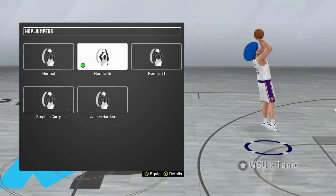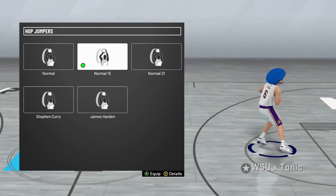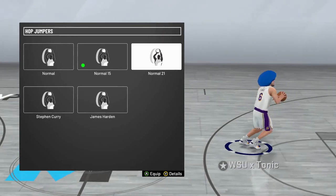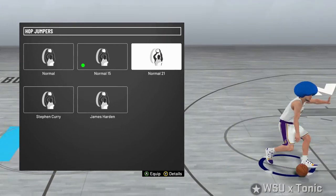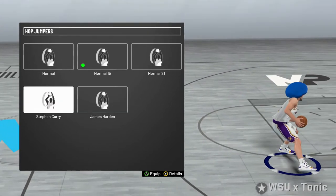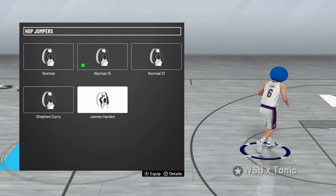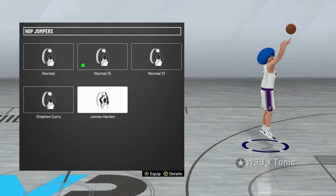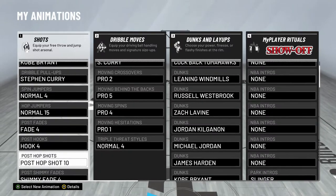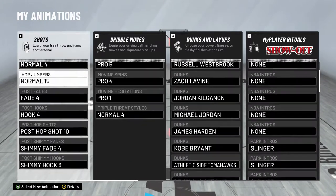Hop Jumper is the other one — I use Normal 15. Not a lot of people use it. This just gives you a quick hop back, and if they're pressing up on you and you just hit them with a quick Normal 15 Hop Jumper, it breaks them, especially if you're in Shock Rating Takeover. Even if you're not, if you have Space Creator, it'll break them. James Harden, Steph Curry, Normal 21 — these are all good hop jumpers I use as well, but if you're actually trying to break ankles, the most consistent one is Normal 15.